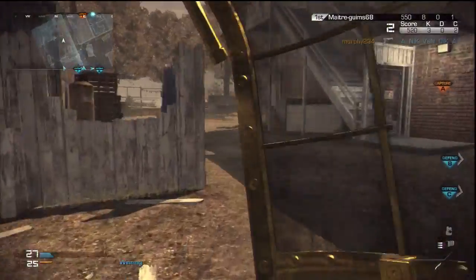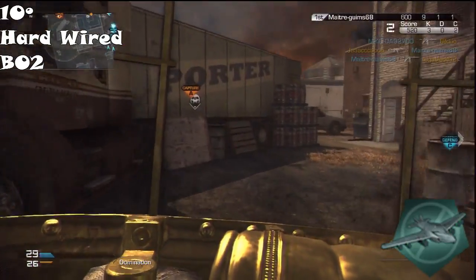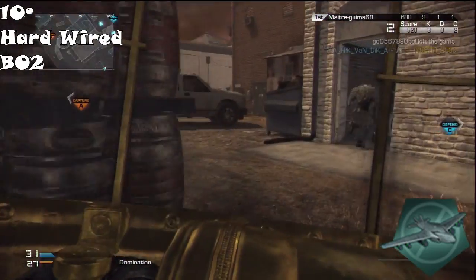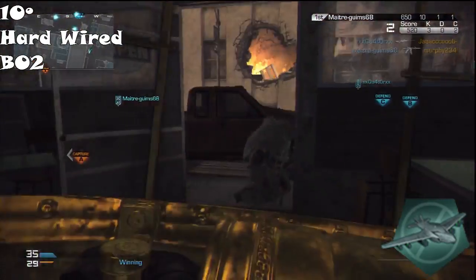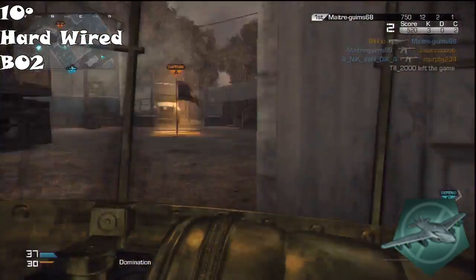I tried to choose at least one perk from all Call of Duty's. In number 10, we have Hardwired. The Hardwired makes you immune to counter UAVs and EMPs. But who uses the counter UAV and the EMP? No one. At least I never see people using those. I can count on one hand the amount of times I've ever used this perk. Plus, it's on the same tier as Toughness and Fast Hands.